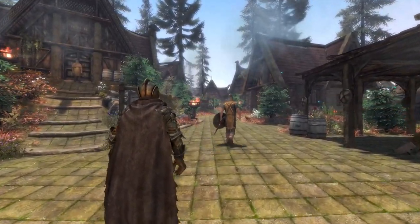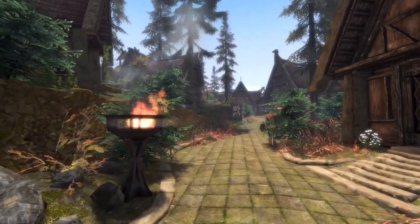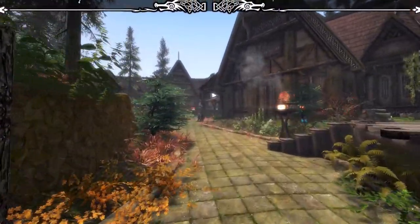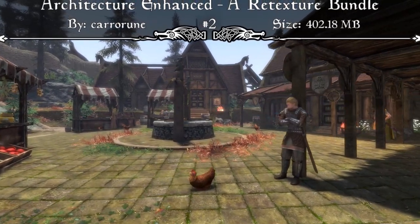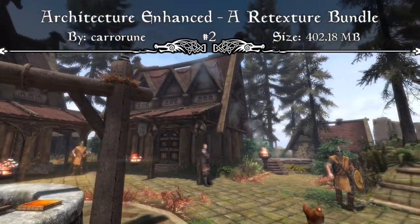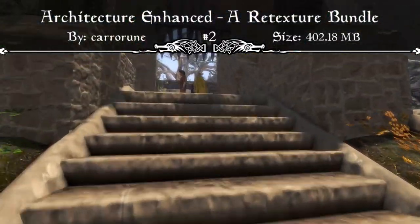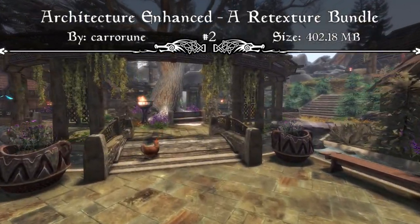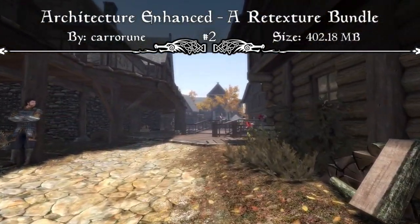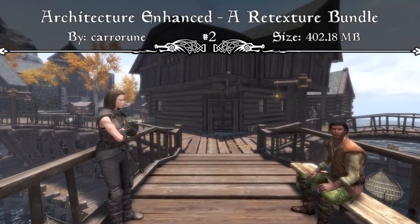Coming in at the number 2 spot, we have a complete rework of so many different cities in Skyrim — I feel like this is just the city overhaul week of Skyrim mods. So many great overhauls came out this week that it was so hard to choose which to cover. This is Architecture Enhanced, a retexture bundle mod. It contains 4K renditions of Riften, Windhelm, and Whiterun, as well as the Stony AF Markarth and Dwemeruins mod we covered a few weeks back, the Sublime Solitude HD rework mod, and the Photorealistic Farmhouses mod as the icing on the cake. So you have Riften, Windhelm, Whiterun, Markarth, Dwemeruins, Solitude, and Farmhouses — all within one 400-megabyte mod.